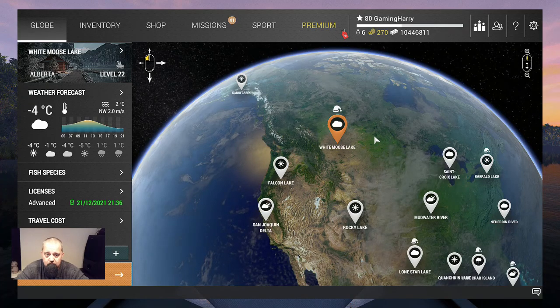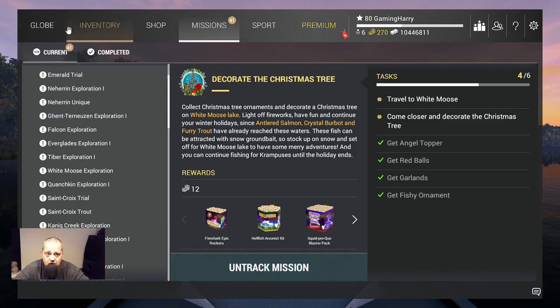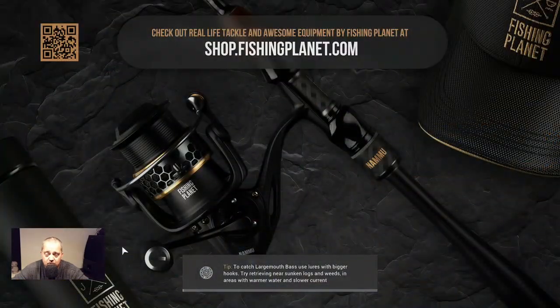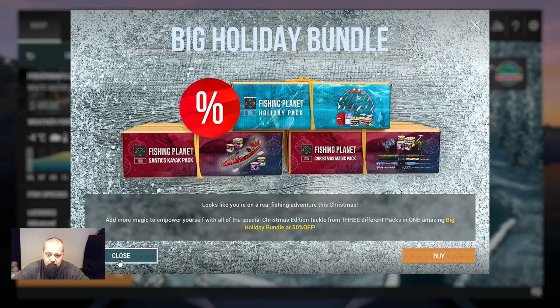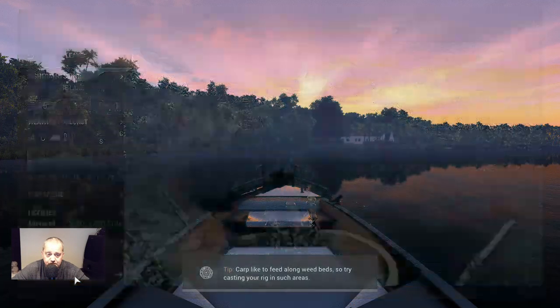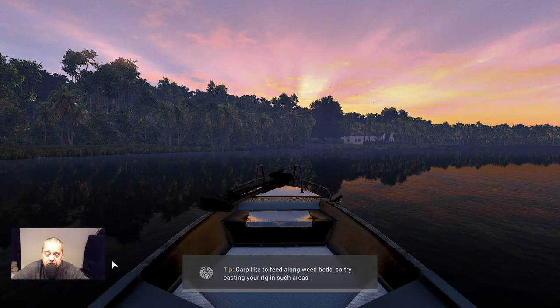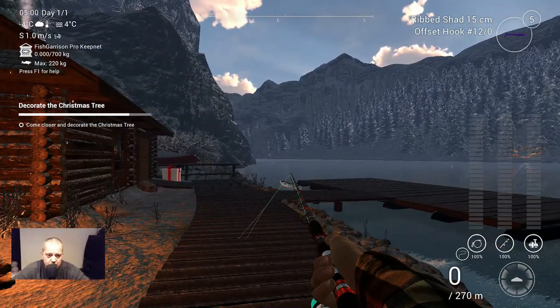Let's go to White Moose Lake. We need to track the mission first — let's track it and travel there to decorate that Christmas tree. I've never done this before; this is the first year I completed all the missions. Alright, here we are. I don't need any rod — I already spent those bait coins. Where is the Christmas tree? Probably just here, let's go. I'm really curious.